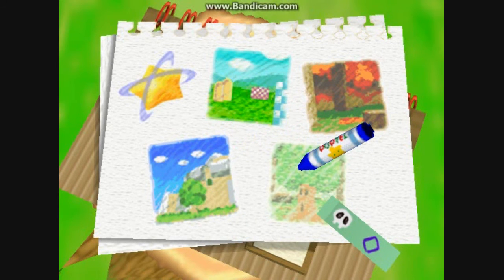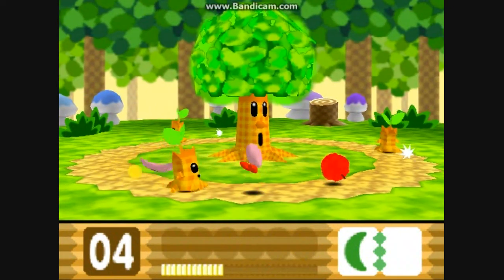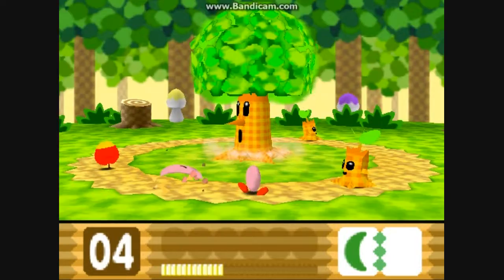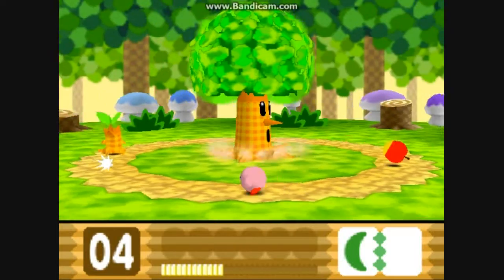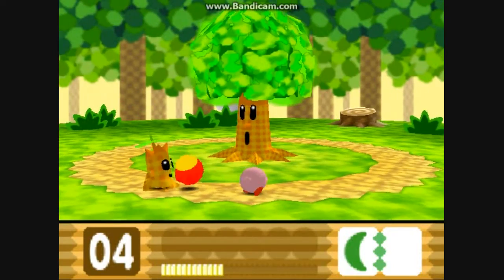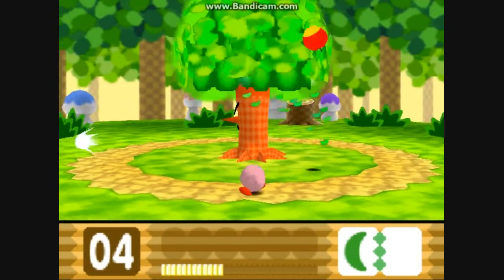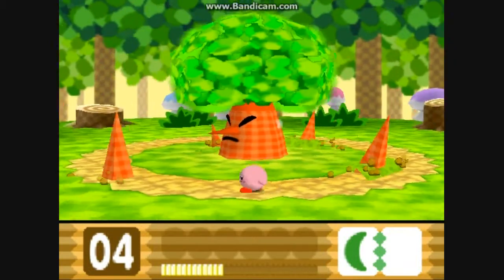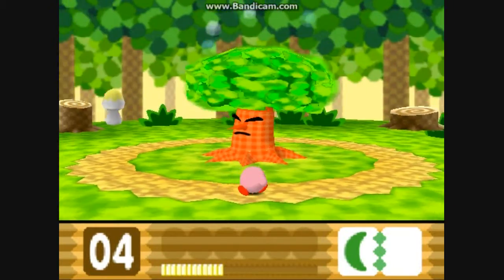A real boss battle, so let's get started. We still have the boomerang power, but we can easily do this — this guy is really easy to beat. The strategy to beat him is: first you have to destroy those three saplings, and then we can fight him. This is Wispy Woods — he's one of the most well-known boss battles in Kirby, because he's in almost every Kirby game as the first boss. Just attack the roots he spawns — it's pretty easy.